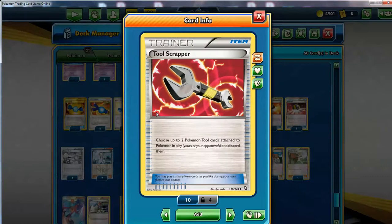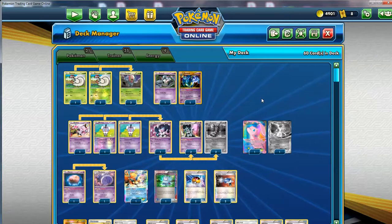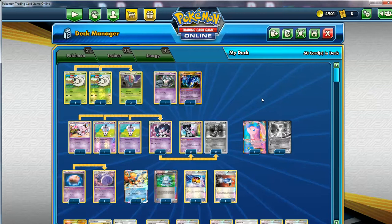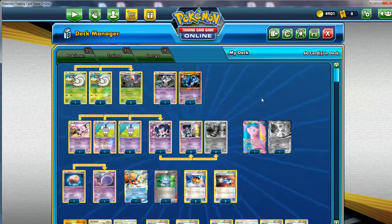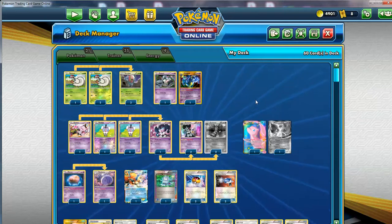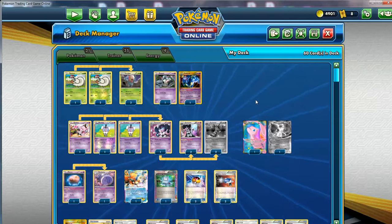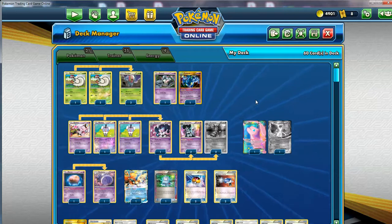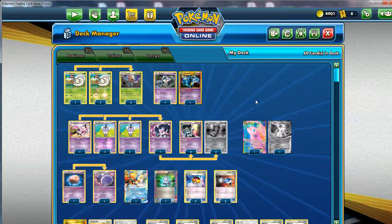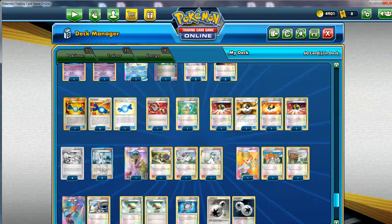One Tool Scrapper - this is a tech card to get rid of tools on Garbodor. Garbodor is one of the Pokemon that will shut the strategy down - it's going to shut down Mew and it's going to shut down Gothitelle, which is why this sort of deck isn't invincible. But the idea is, once you do get rid of the tool, as long as you have Gothitelle active, Garbodor won't be able to attach a new tool. So it's not an auto-loss, even against Garbodor - you can out that Pokemon.